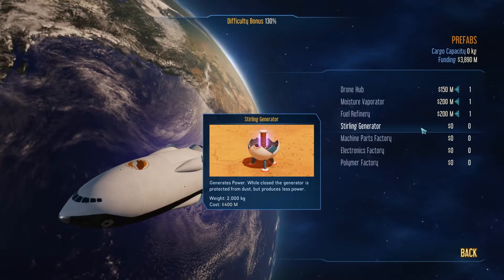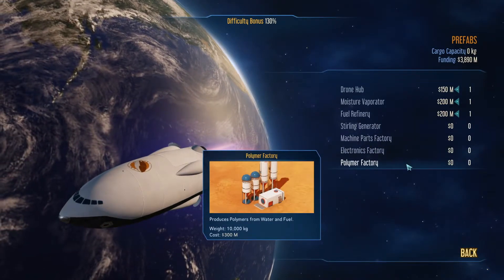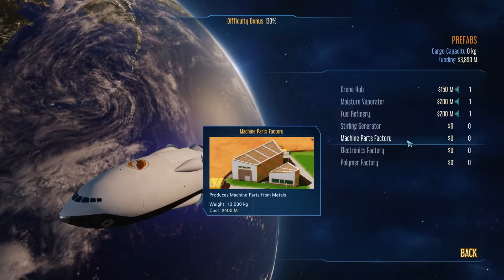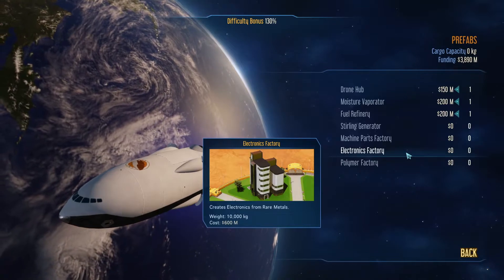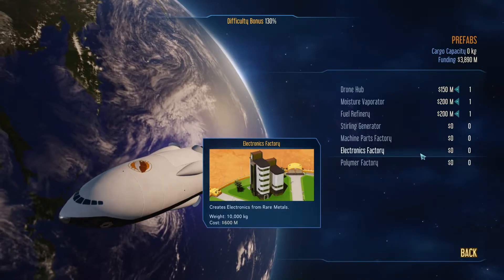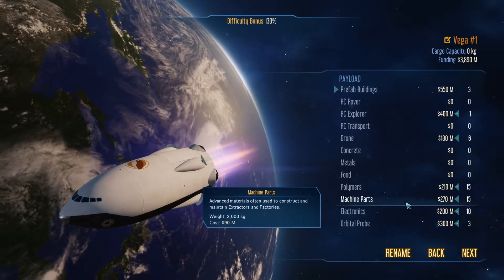These parts you'll need, but you need them later. It doesn't hurt to cherry pick and start adding these to a payload if you have the space for it. But you need machine parts, polymer, and electronics to repair things, so it's important that you get these eventually. Until you're at that point, you can always send those parts up to Mars.